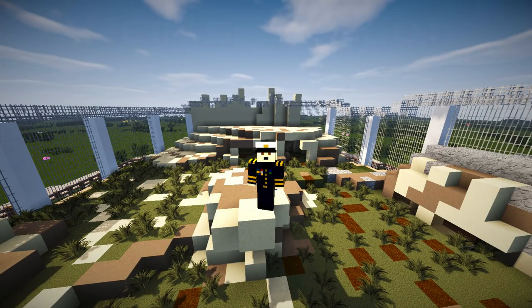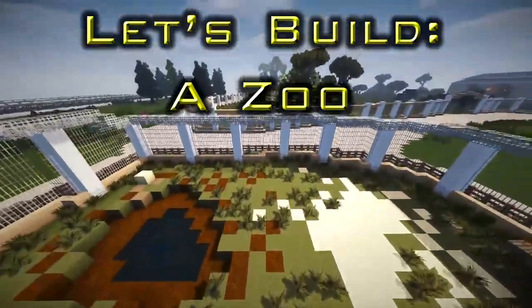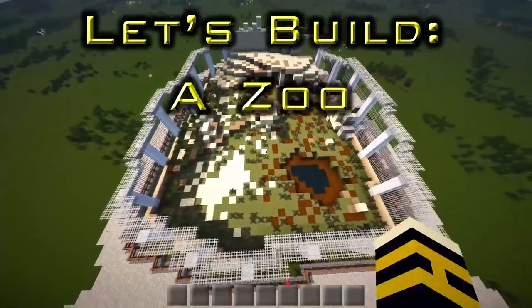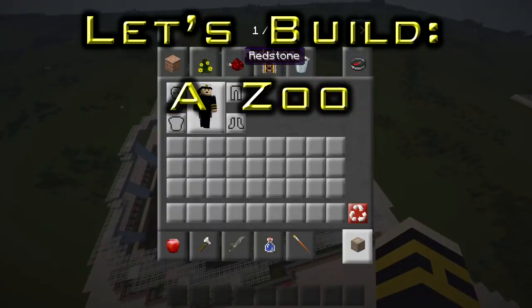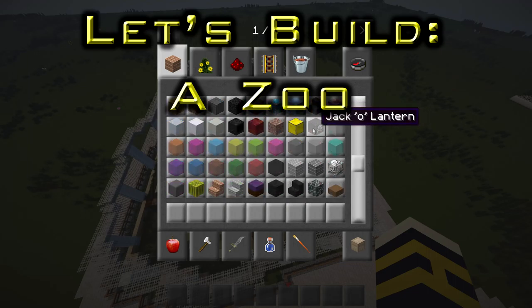Hi guys and welcome back to another episode of Let's Build a Zoo. We're here again in the lion exhibit, and what we're going to be doing today is all of the vegetation type stuff — bits and pieces. I think it's kind of good that I show this.